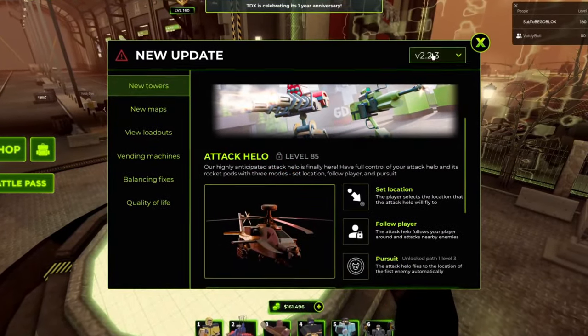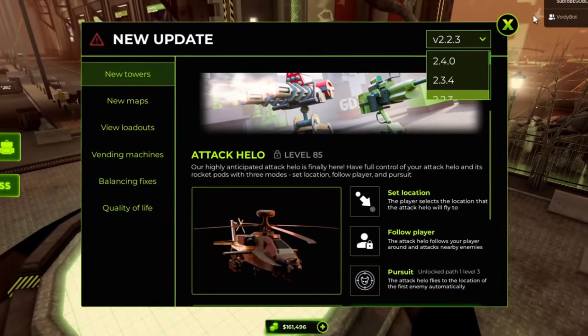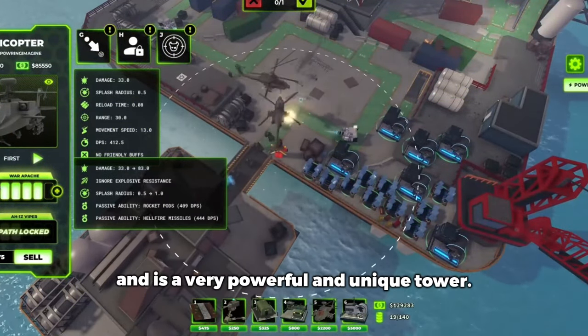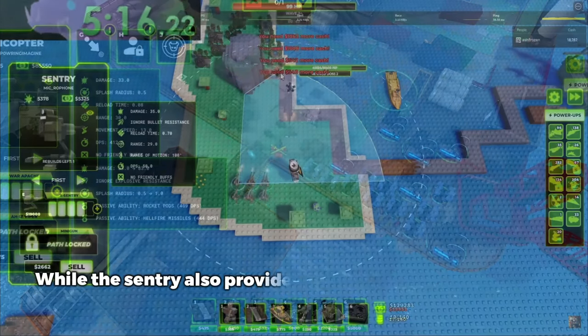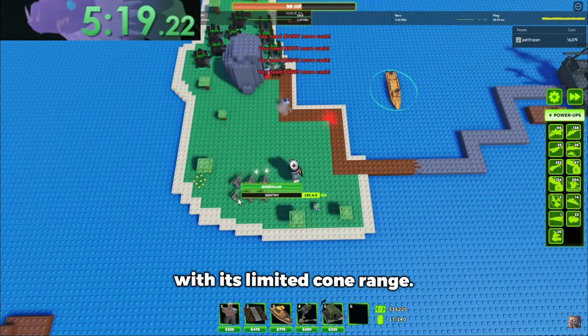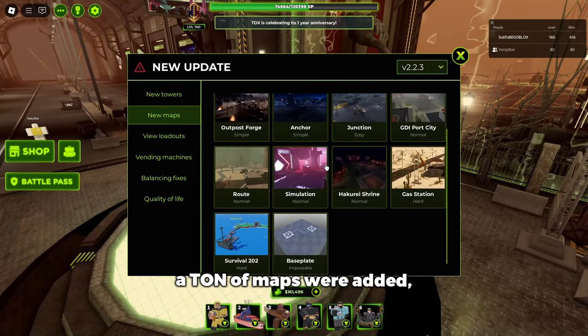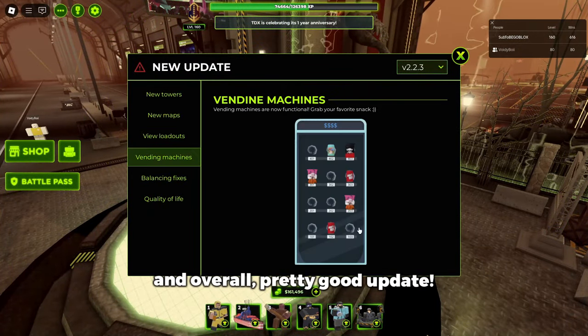The 20th update that came into TDX was the Helicopter and Sentry update. The Helicopter introduced the flying mechanic in TDX and is a very powerful and unique tower, while the Sentry also provides some interesting mechanics with its limited cone range. Pretty solid towers were added in this update, a ton of maps were added, and overall, pretty good update.